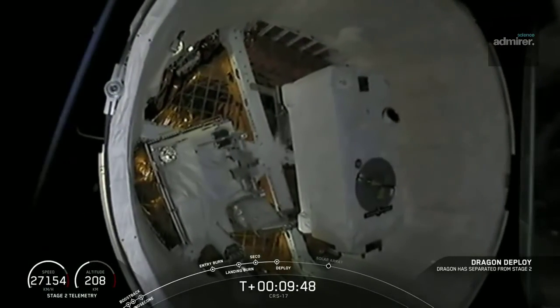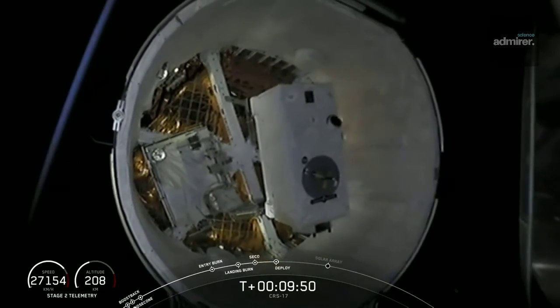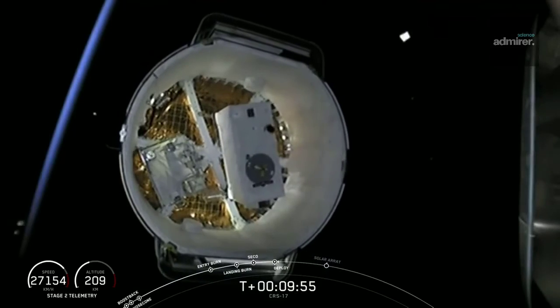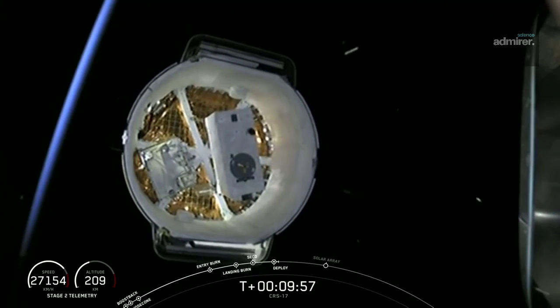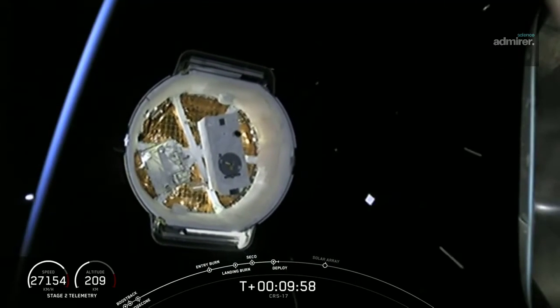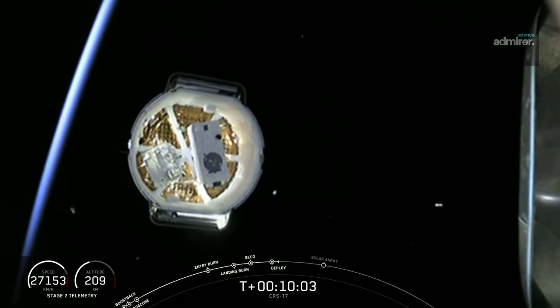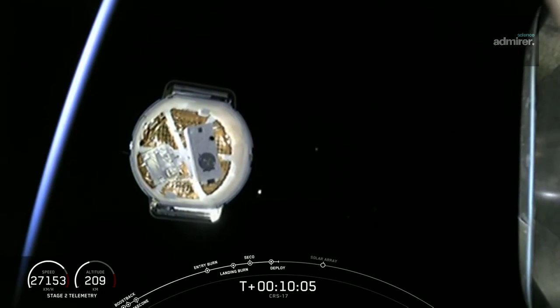And there you can see on your screen, Dragon has deployed. That is such a cool view of these science experiments in the trunk of that Dragon. As mentioned previously, Dragon is carrying tons of cargo to the International Space Station on this mission.